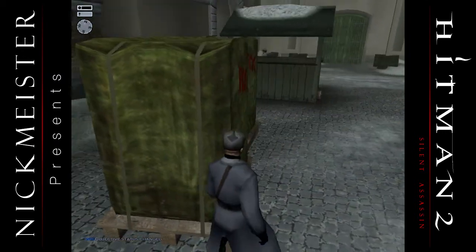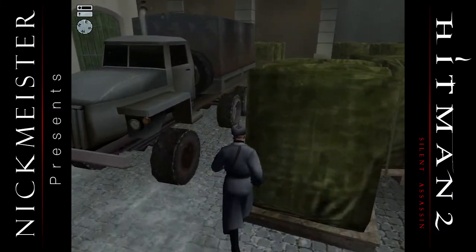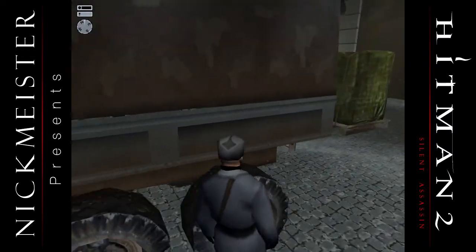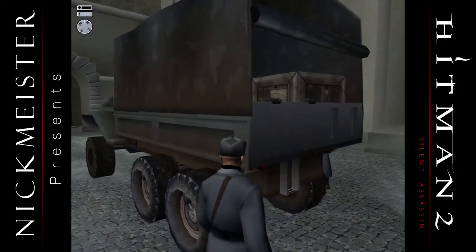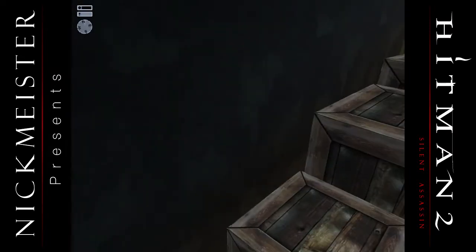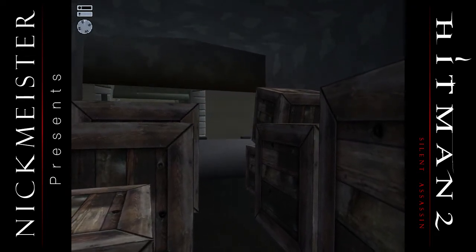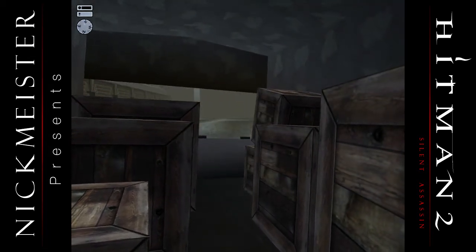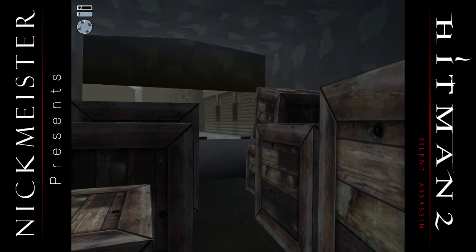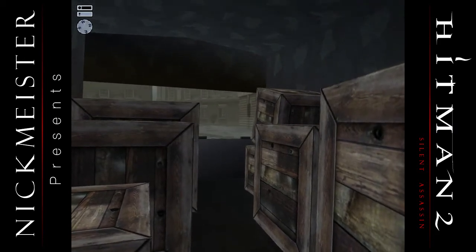For now, we want to jump in this truck here. That'll take us to the next area we need to go. Keep in mind there's more than one way to get there — you can sneak through the sewer, but you want to tuck behind these boxes as quick as you can, because otherwise those two guards standing under the side of the truck will see you. Honestly, it's a lot easier and quicker just to jump in the back of this truck.